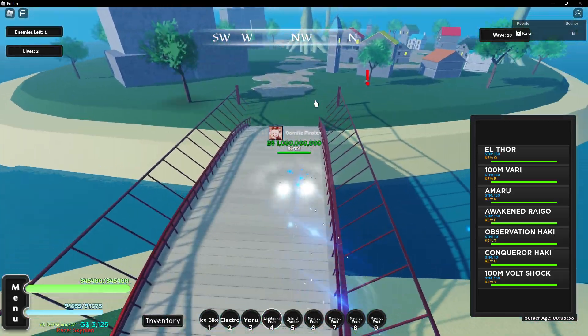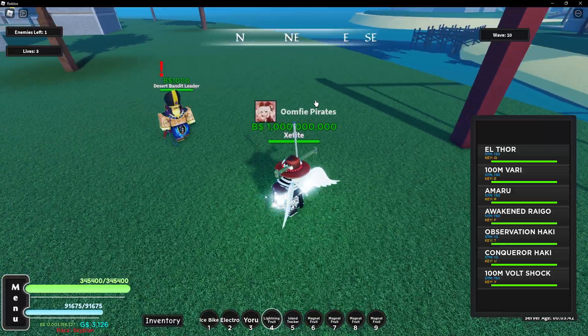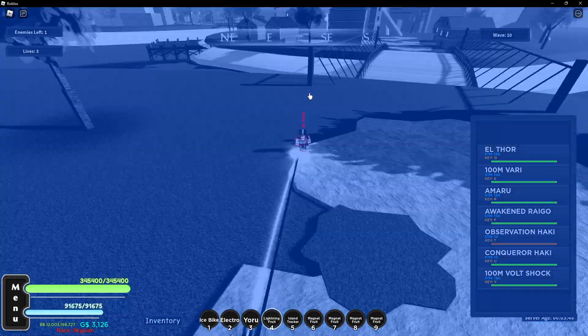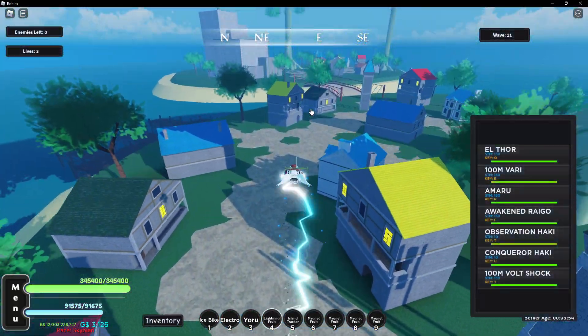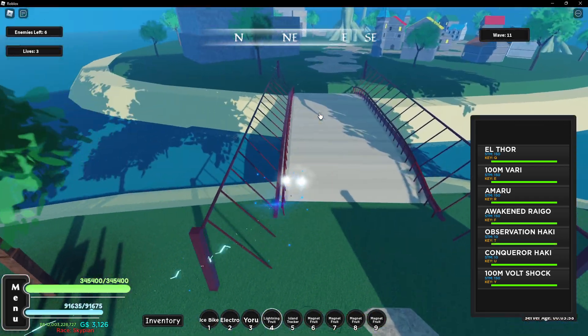For the wave 10 boss there's not really much to it — it doesn't really attack unless it's really close to you, and it doesn't have any ranged attacks, which makes it really easy to kill. But I'll show you at wave 20 when the boss actually has a ranged attack and what you can do to not get hit.